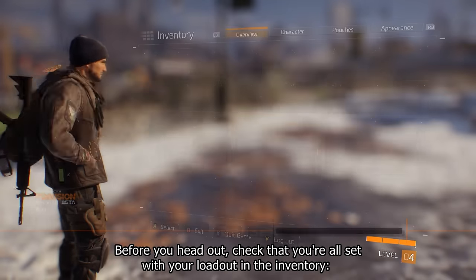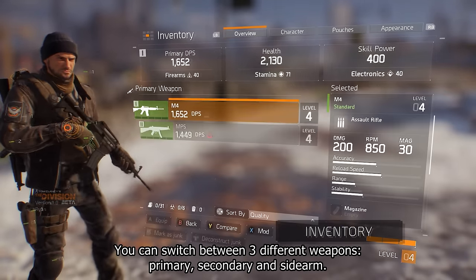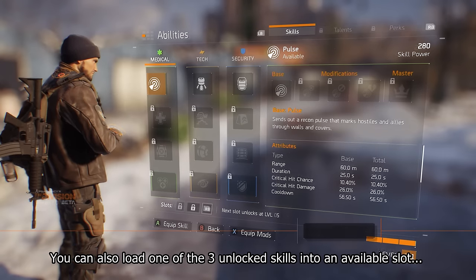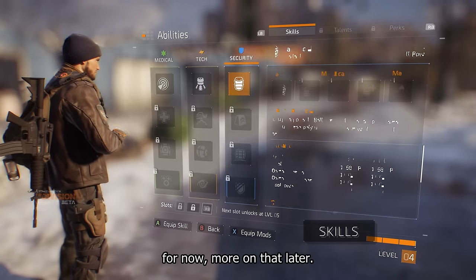Before you head out, check that you're all set with your loadout in the inventory. You can switch between three different weapons: primary, secondary, and sidearm. You can also load one of the three unlocked skills into an available slot — more on that later.